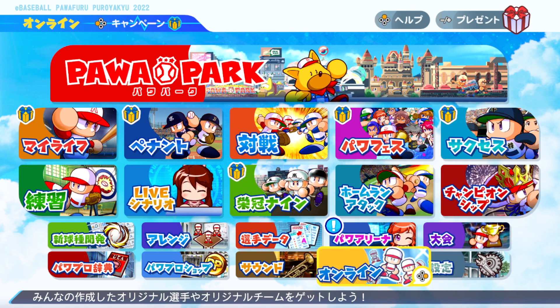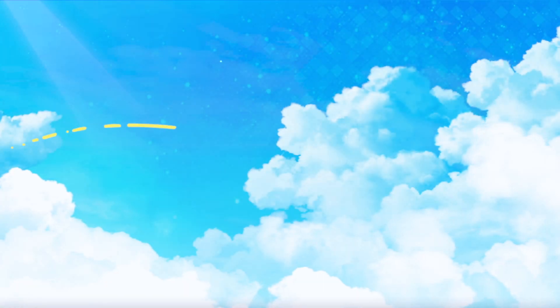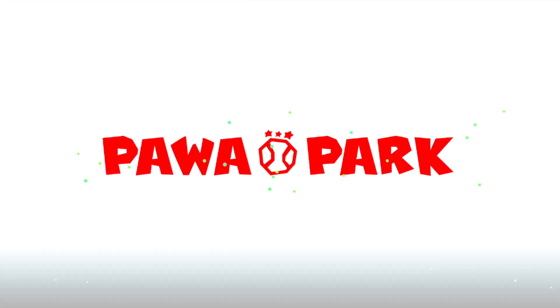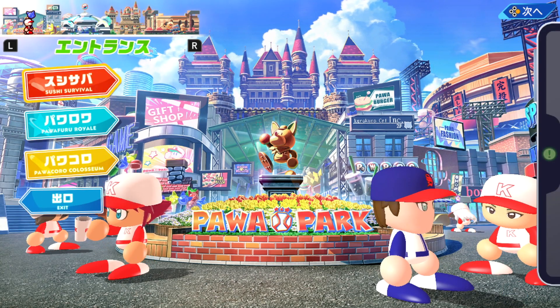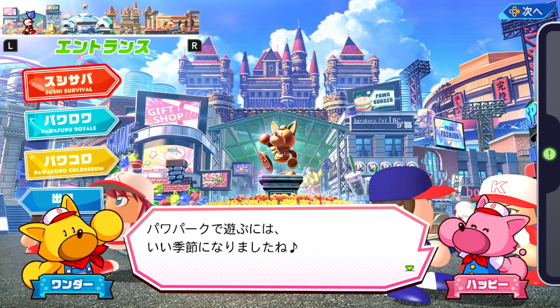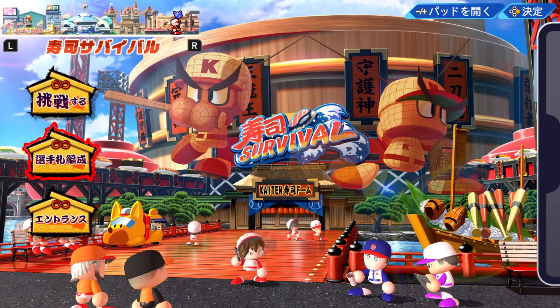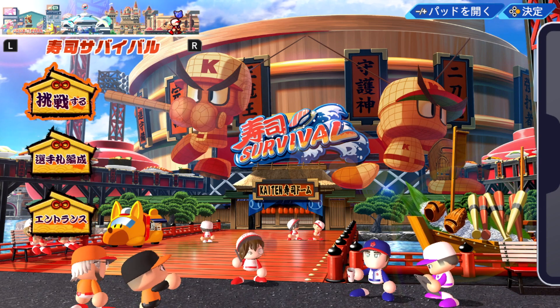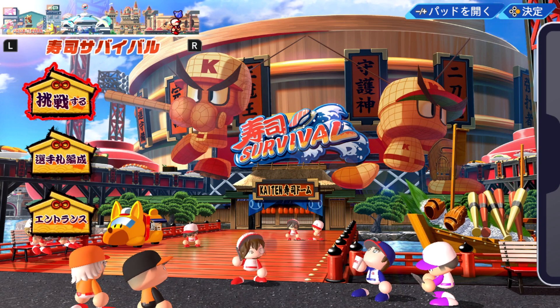The newest addition to Power Pro 2022 is Power Park, which is essentially a baseball amusement park with a variety of different attractions to try out. Before release, Konami went on to say that this mode would see more additions after the release of the game, basically throughout the whole two-year cycle that it's going to be on the market. Sushi Survival is the one to kick everything off. In this mode, you're tasked with creating a team to take on some other random and sometimes user-created teams, and you also take on some pro teams every once in a while.